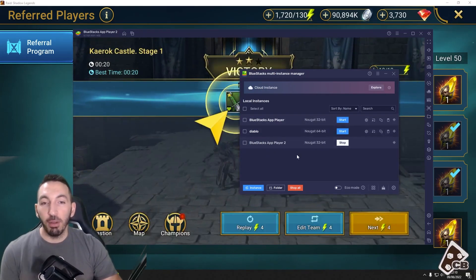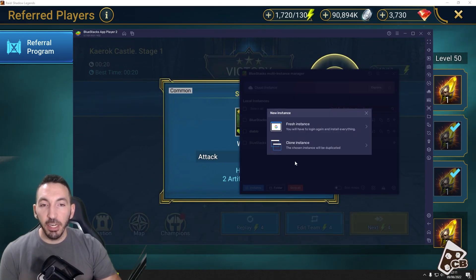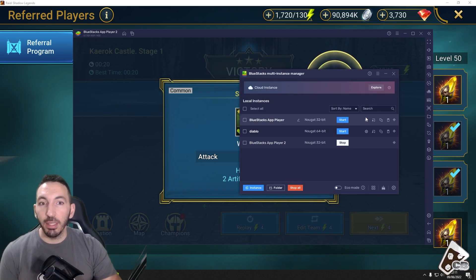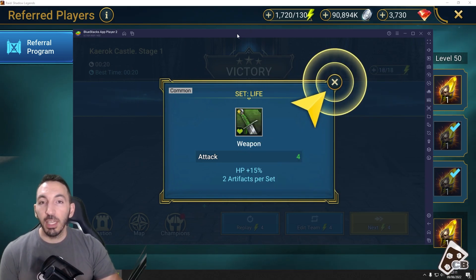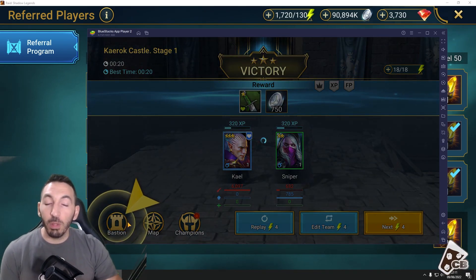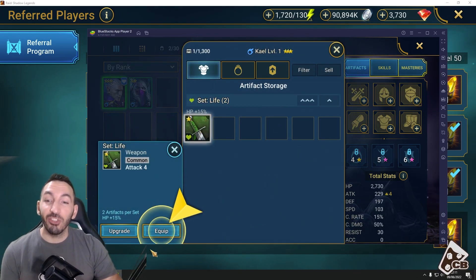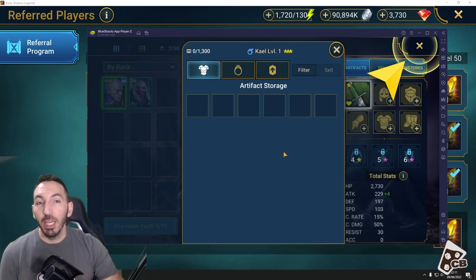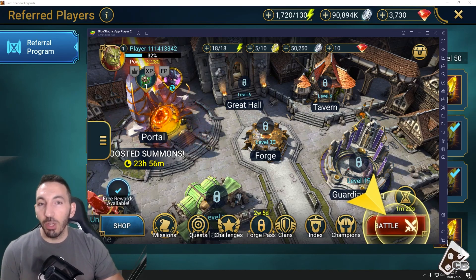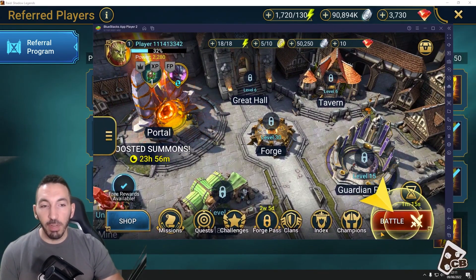The multi-instance manager is installed at the same time with BlueStacks. This helps when you want to run multiple versions. Say you have account one, account two, account three — those will be three separate lines. Click 'Instance,' then 'Fresh Instance,' select the same settings as before. You should not try to uninstall the game on the same version you used for the first referral because that will not work. With BlueStacks, it's easier than alternatives like LDPlayer, where you'd need special software to fully remove every trace of the game.